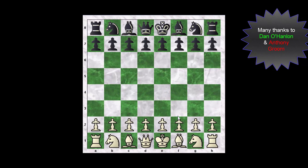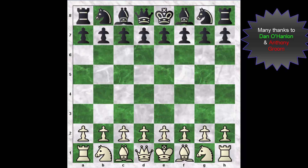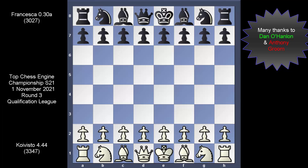What we shall be looking at is not Koi Vista 7 but an earlier version — a much earlier version — where Koi Vista is up against the engine we were unable to fit in the standings. With all the details added, let's see how impressive Koi Vista 4 is. We have a D4 opening, so opponent Francesca replies with D5.